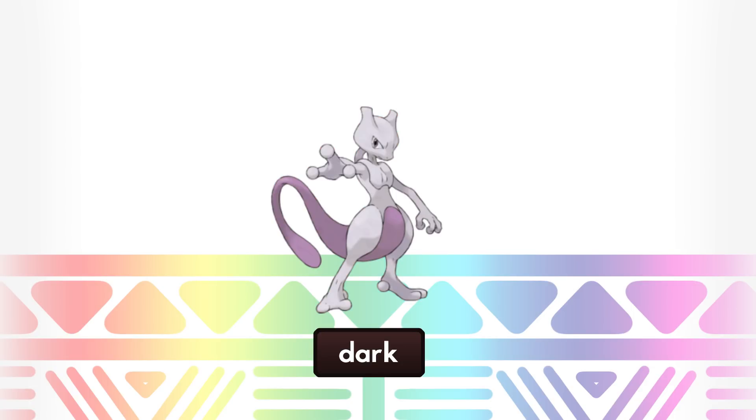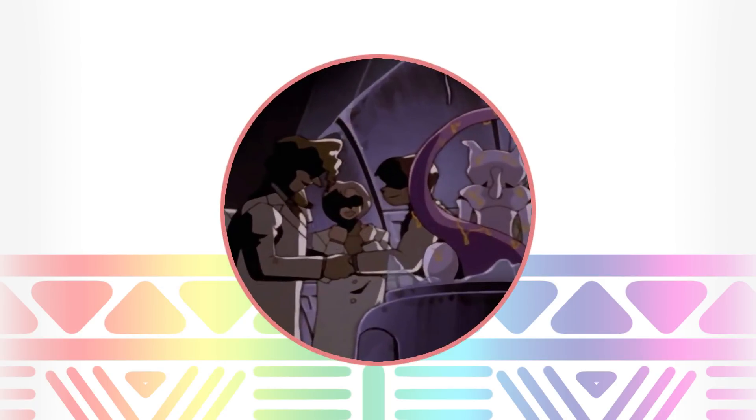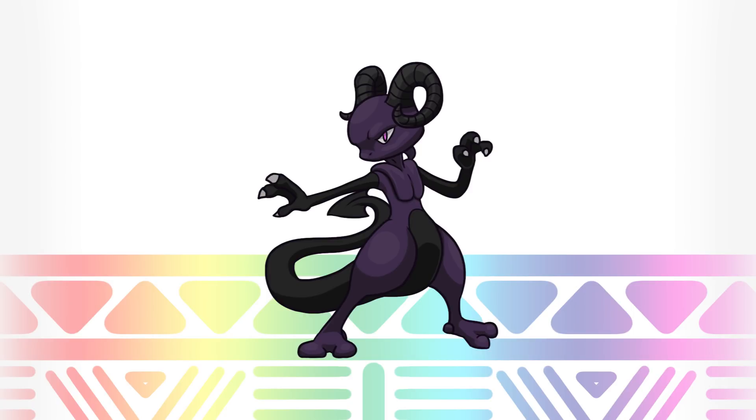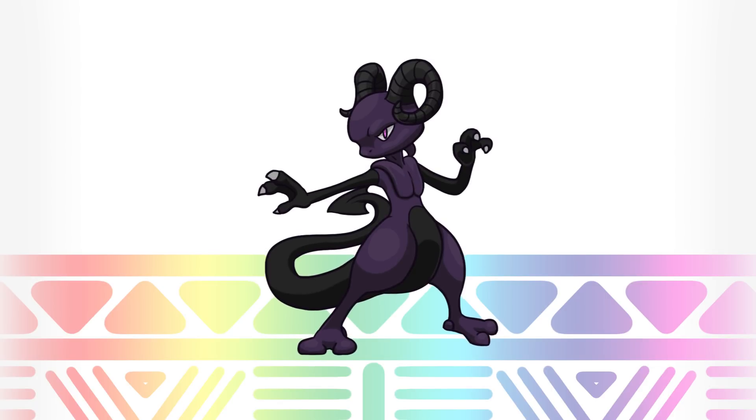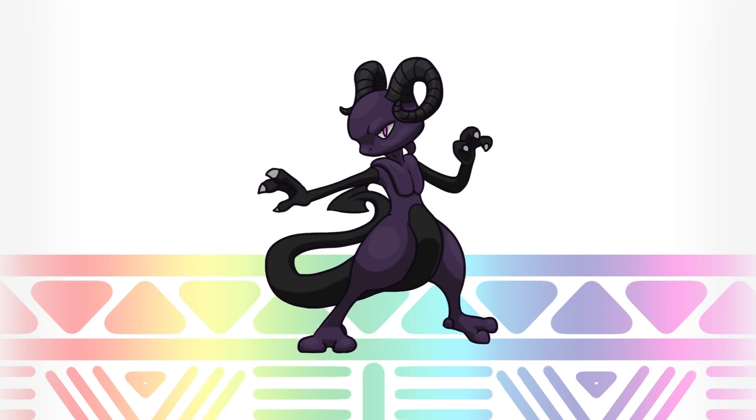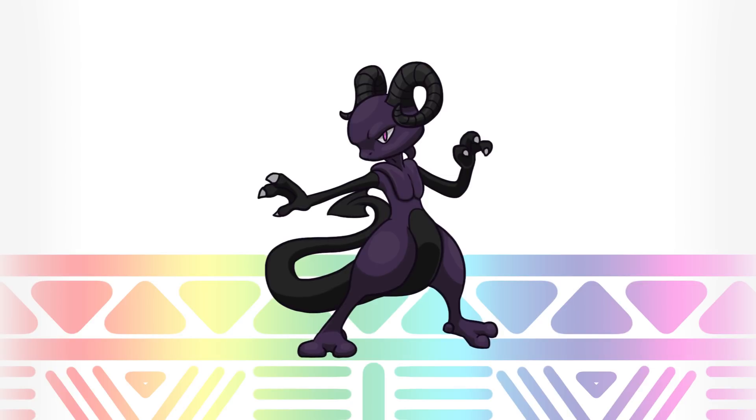The next Pokemon is number 150 — the number one legendary Pokemon — Mewtwo, and its new type is Dark. Given that Mewtwo was created by humans, I think if humans were to create something that's supposed to be the most evil creature of all, they would make something that looks like a demon or devil sort of thing. But of course Mewtwo isn't actually evil — it's just misunderstood — and of course it's extremely powerful.